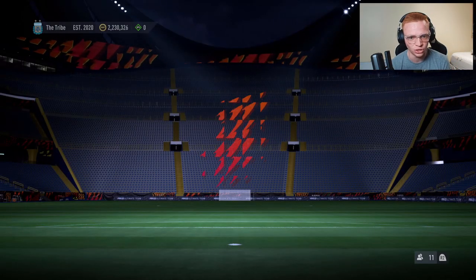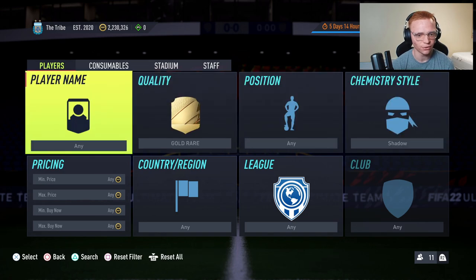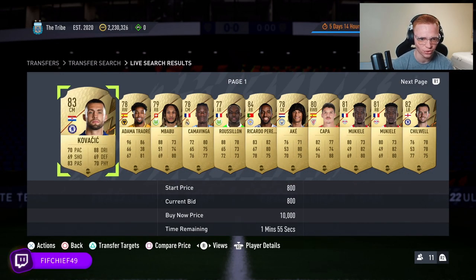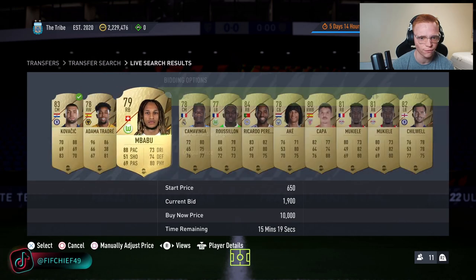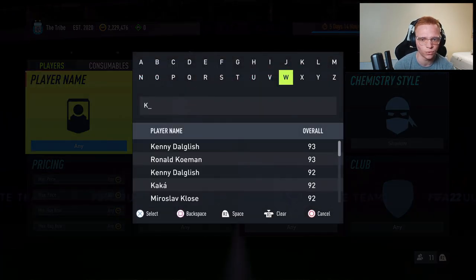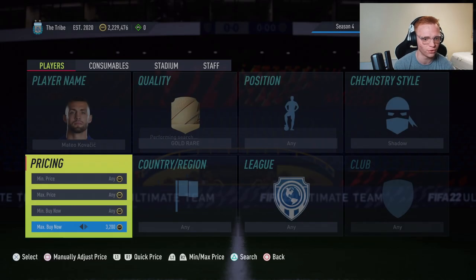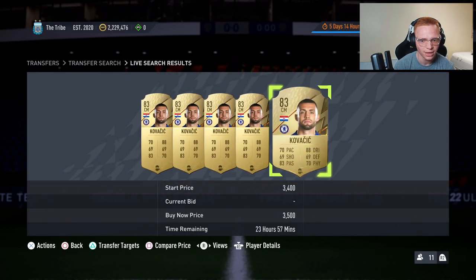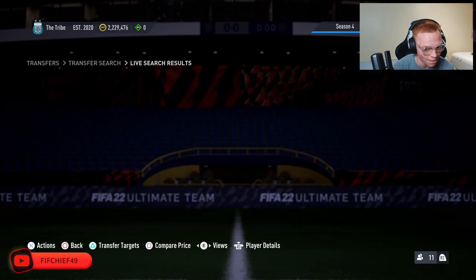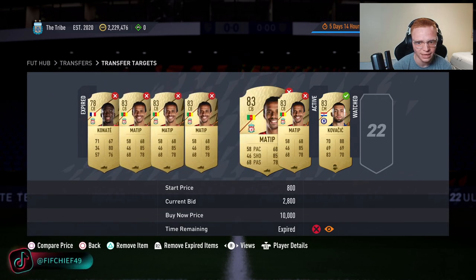Let's get into how to do this method. You want to search gold rare shadow cards. The simplest approach is just bidding — set a max bid price of about 2,000 coins and go through looking for deals. For example, Kovacic with a shadow: I checked and he sells for about 3,500 coins with a shadow, so I'm going to keep an eye on him since we could potentially get him for around 1,000 coins.